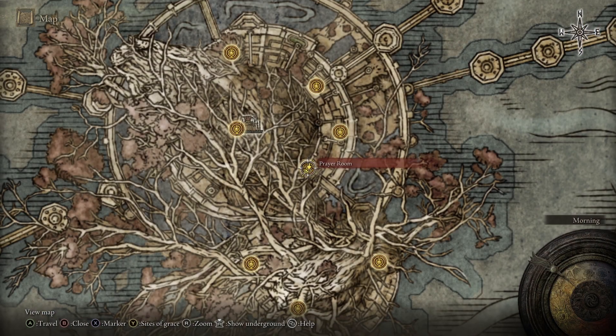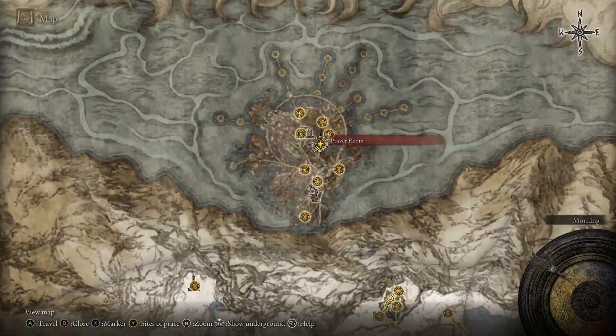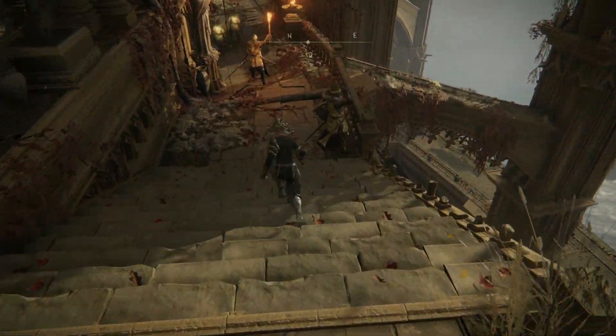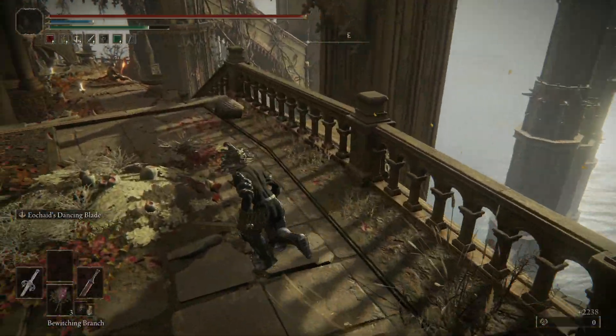If you'd like the Rotten Staff, you'll head to the prayer room grace here in the Haligtree, and then once you're here, we're going to head out the door and make our way down to that pathway. From there, we'll fight the big tree guy, and the big tree guy drops the staff.